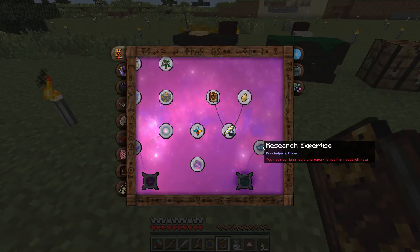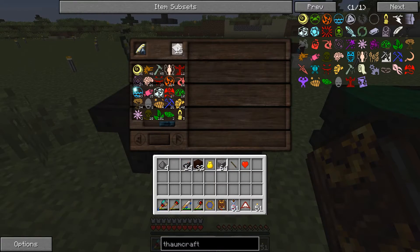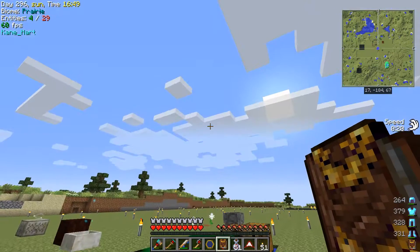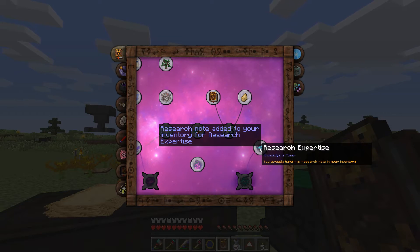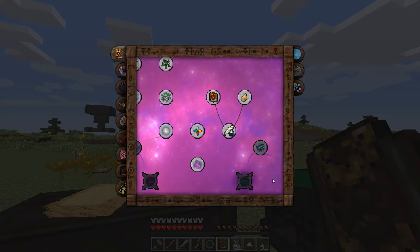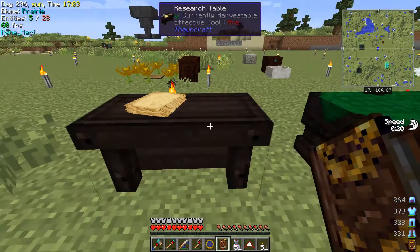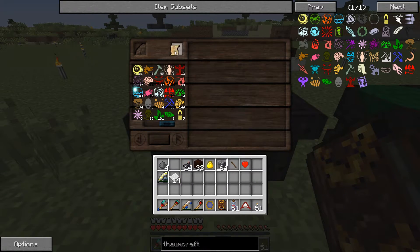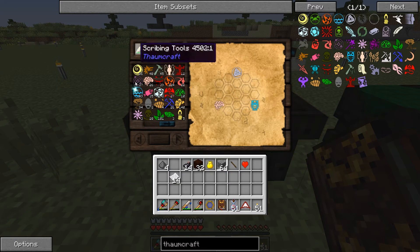This thing here tells us we need a scribing tool and paper to get a research note. I need to put some paper in here — or maybe in my inventory, I'm not quite sure how that works. There we go: 'You've earned research notes in your inventory.' We put this in here, and it says we've run out of ink, so we put it back in.